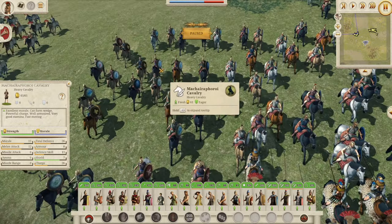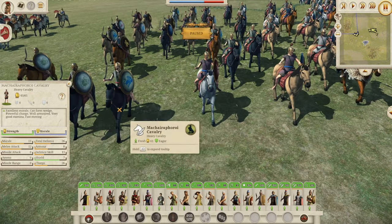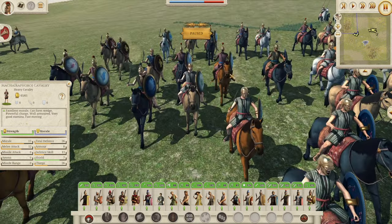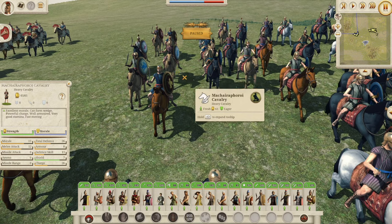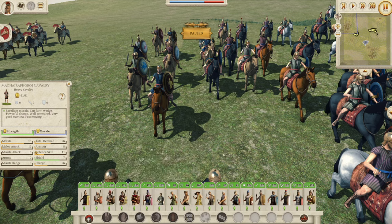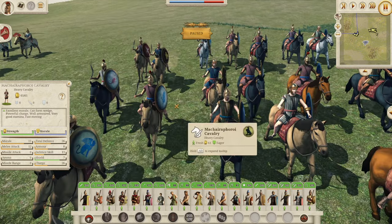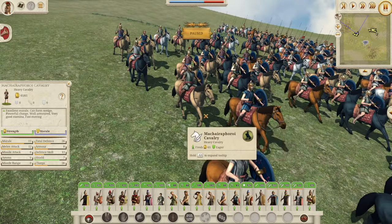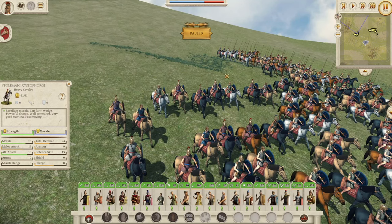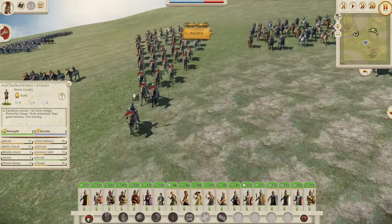On to the Machai Raforoi cavalry — looking a bit like an irregular cavalry unit. Similar to the Zistophoroi: 26 defense, but 8 armor and 7 shield. 26 charge, 15 morale, and 12 melee attack. A lower to mid-tier cavalry unit. With a lower morale they're probably a lower tier than the Zistophoroi.